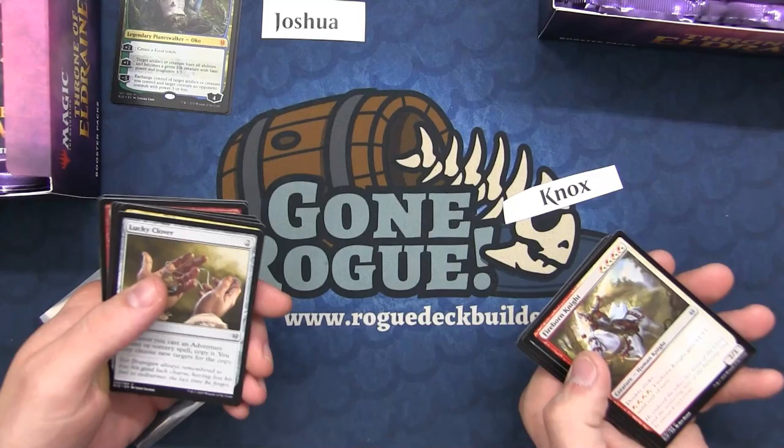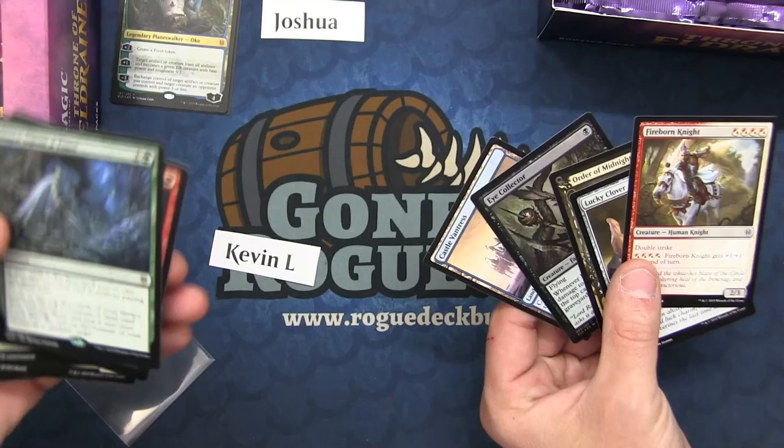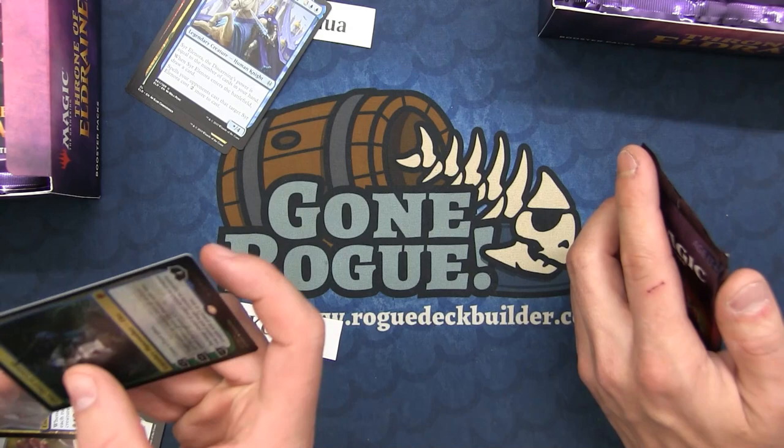I got another foil — maybe this box will just be full of foils. This one's for Kevin. I've got the entire land set almost — I'm two away! So this is the band box: Oko and Once Upon a Time in the first few packs, and I've got three of the Castles now. This is the Castle box!